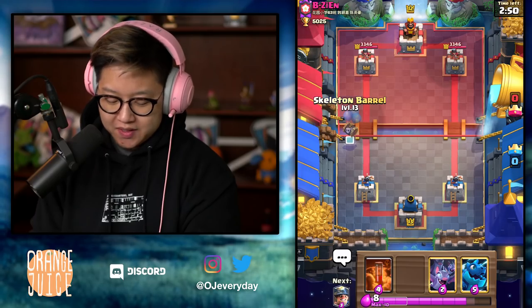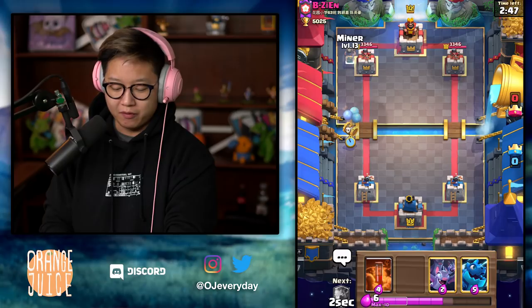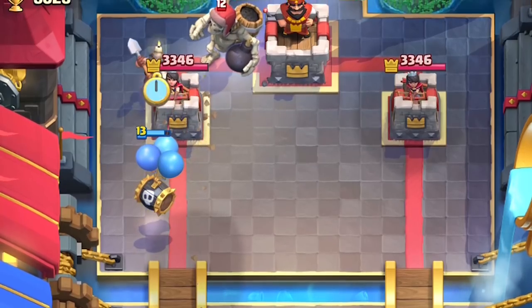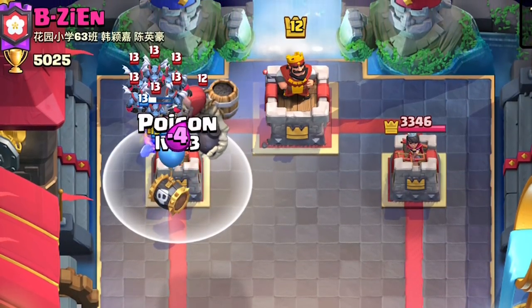It's not double elixir, but when it is double elixir, you go Skeleton Barrel, Bats, and then Miner. But for now, I'm just gonna rush in with Skeleton Barrel tanking for my Miner. I might have put the Miner a little bit too high, but I didn't know he was gonna go for the Giant Skeleton.